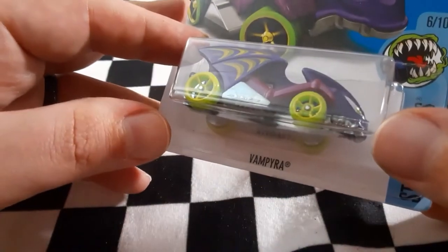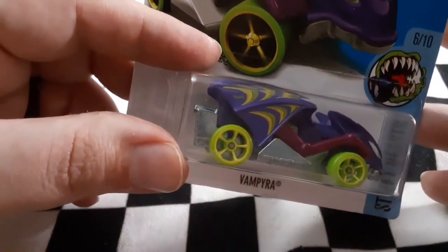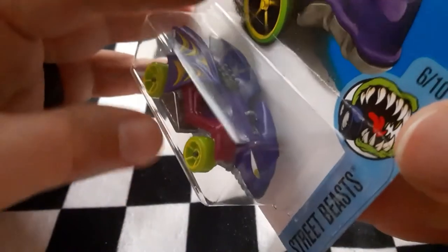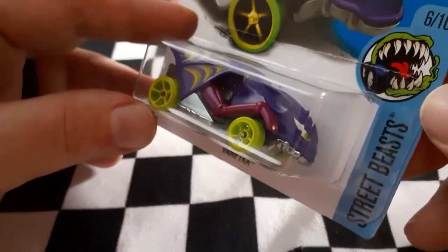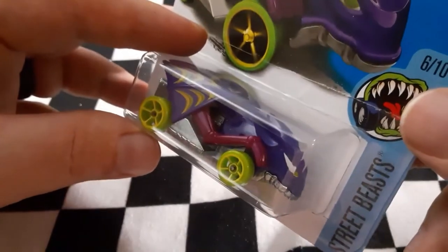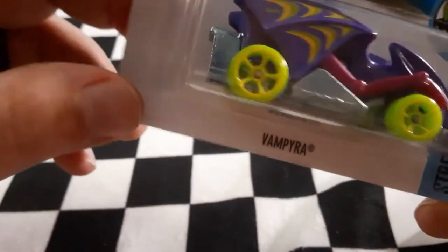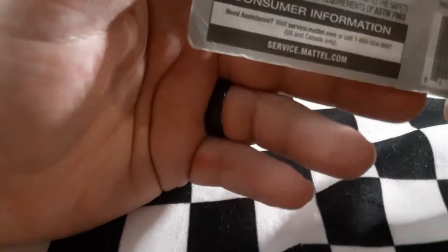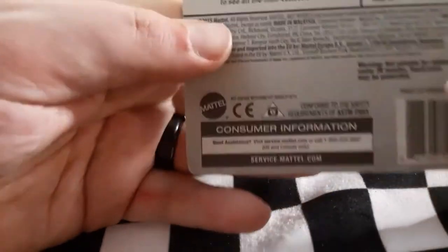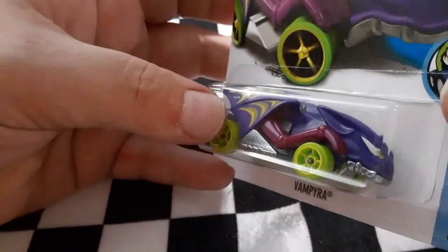Next up and we're almost done — this is the Vampyra. I love the colors on this one — they definitely have a lot more decal and a lot more that pops in this model. They also have a color shifter version with nickel plated axles that is more than likely going to be faster than this one. But this one has a lot of weight for a newer type casting — came out in 2015-2016 — and I'm surprised at how much weight it has.